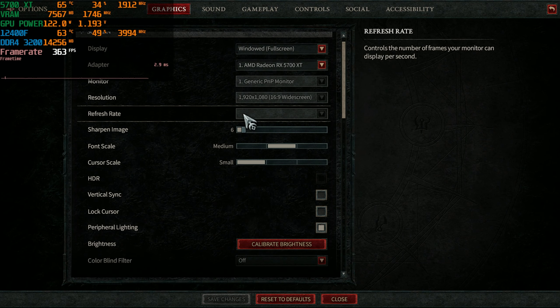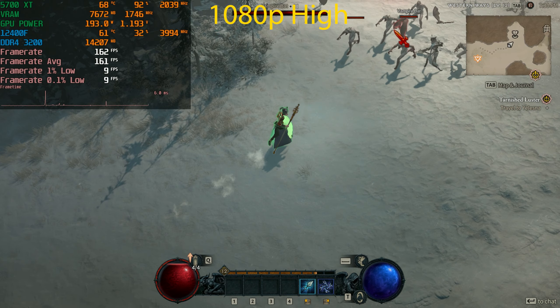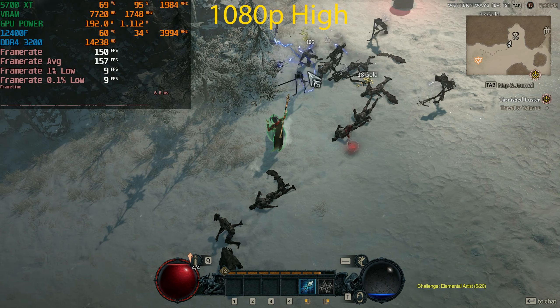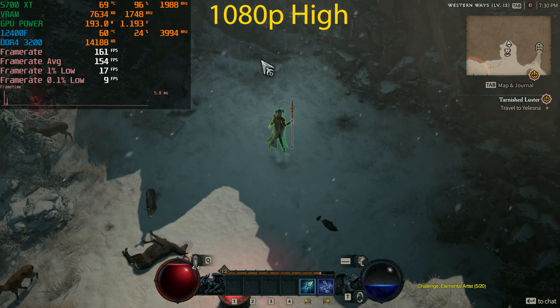Today we are testing the AMD Radeon RX 5700 XT in Diablo 4. One thing to note is you can no longer select exclusive fullscreen, so every time you change resolution you have to restart the game as it takes the desktop resolution. We'll be testing at 1080p High first, paired with the Intel Core i5-12400F CPU and 16 gigabytes of DDR4 3200MHz CL16 memory.